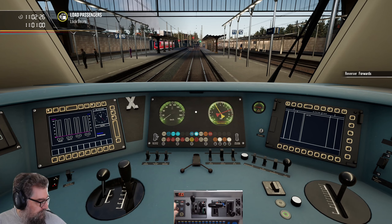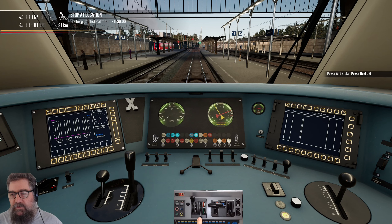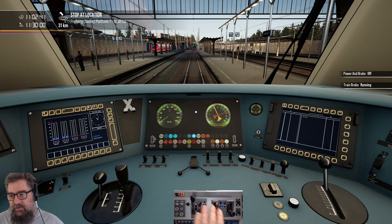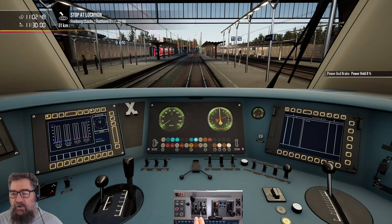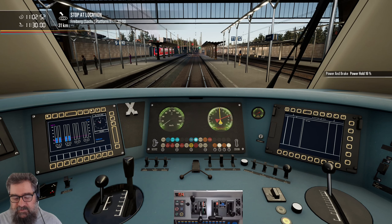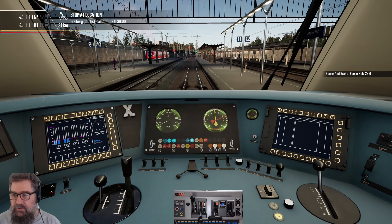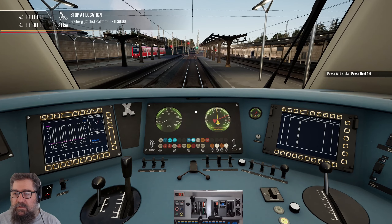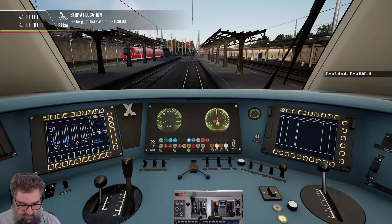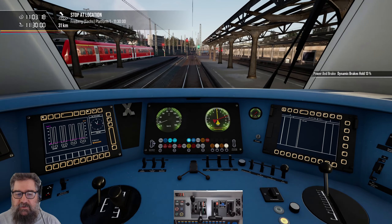Reverser into forwards. Now the throttle's a bit interesting with the rail driver — it's a hydraulic system. Pull this down and you can see the power numbers increased. Flick it off and pull it again. Similarly, if you're using the keyboard or the controller, you can use the normal keys to increase or decrease. If you go the other way and decrease beyond zero, you actually start slowing the train down using the hydraulic power.